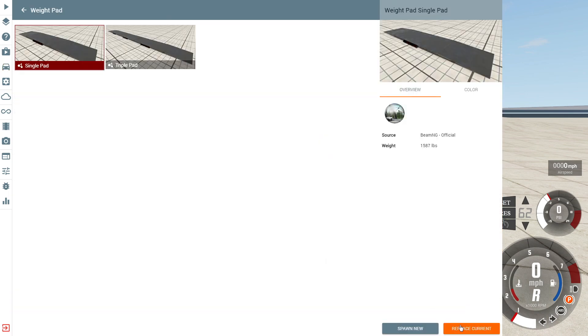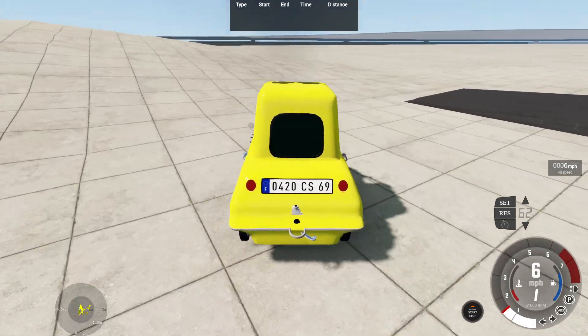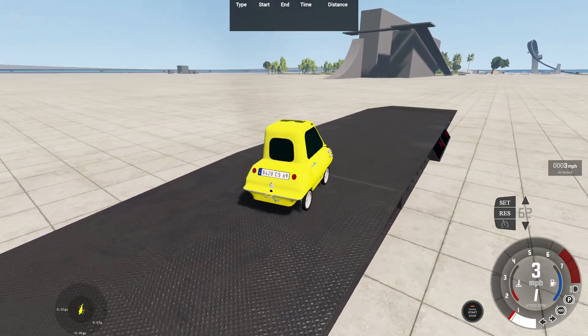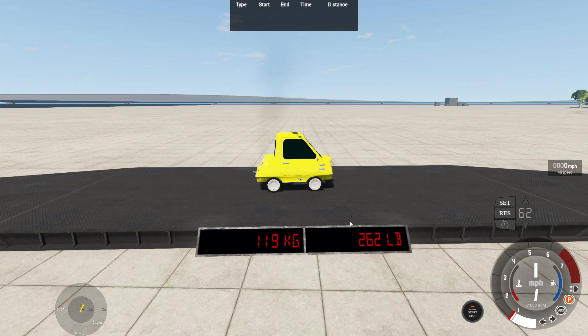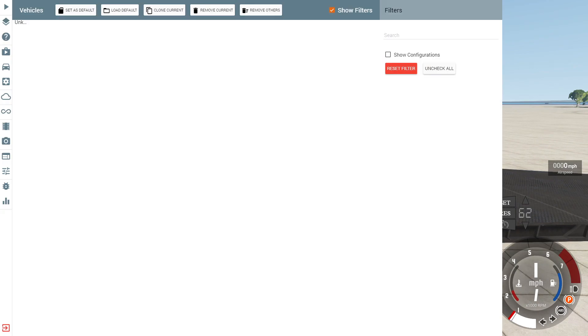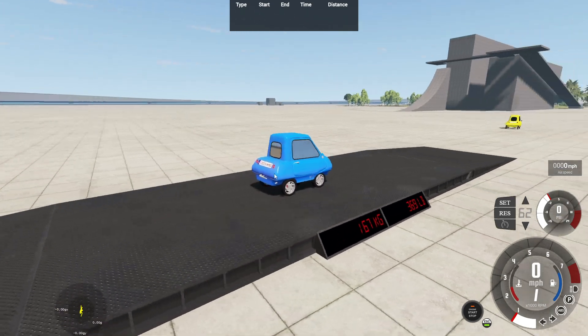Let me change to the weight pad and see how much this vehicle actually weighs in BeamNG. It's kind of interesting — versus Automation, in BeamNG the vehicle weighs differently. In Automation it's around 227 pounds, but I think fixtures and other things affect the weight. So we get the weight of this vehicle at around 263 pounds or 119 kilograms. Despite being 227 in Automation, we get 263 in BeamNG. The P295 gets 369 pounds or 167 kilograms — roughly a 100-pound difference between the two.